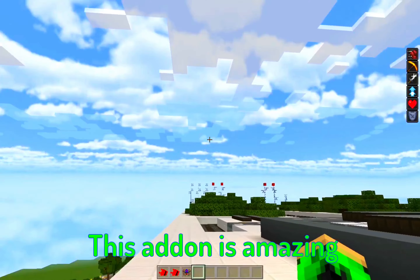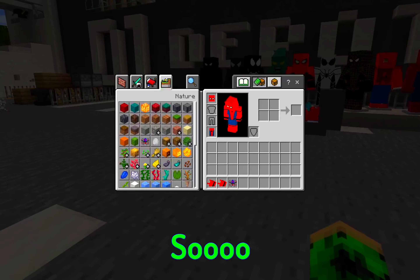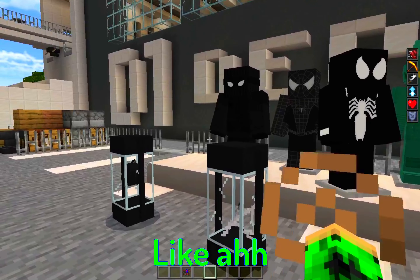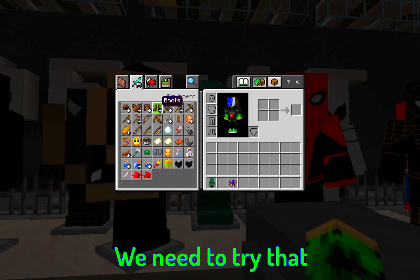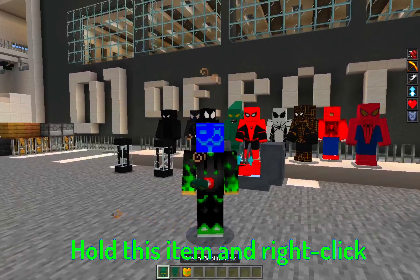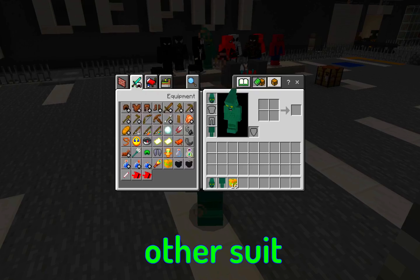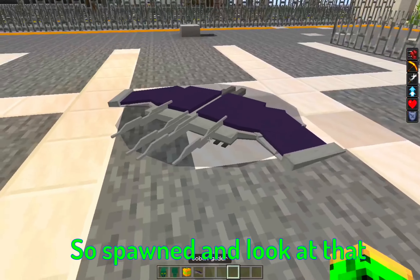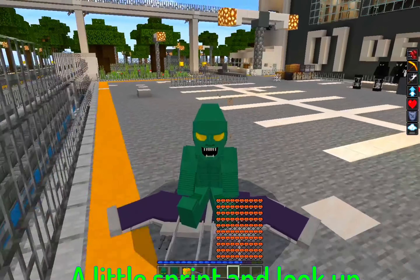Let's try the web shooter again — amazing! Now let's try some suits. First let's try the Green Goblin suit because we need to try a villain. We have the Green Goblin and his pumpkin bomb item. Hold the item and right-click to wear it — it's a 3D suit with a realistic texture. We also have the glider; just spawn it and we can fly!